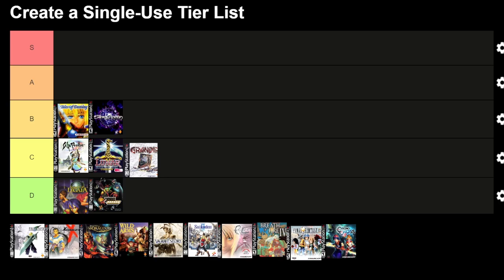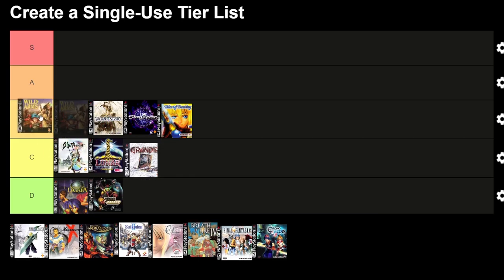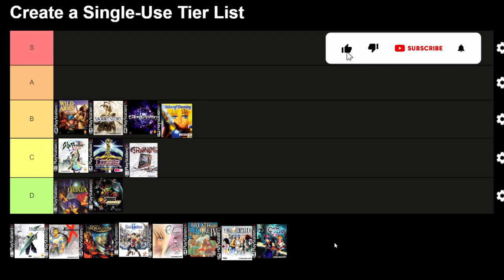Vagrant Story — a darker, mature narrative set in the city of Lea Monde. Ashley Riot's journey is filled with political intrigue, weapon crafting and a combat system that emphasised strategy. Wild Arms — set in the dying world of Filgaia, it blended classic JRPG elements with a Wild West theme. The use of ARMs, ancient relics with hidden powers and character-specific tools for puzzles, made for a unique experience.